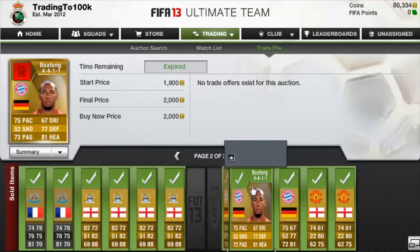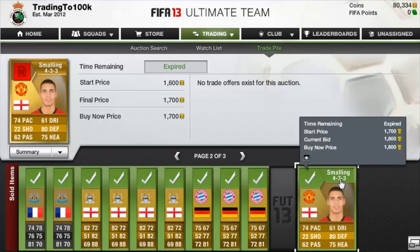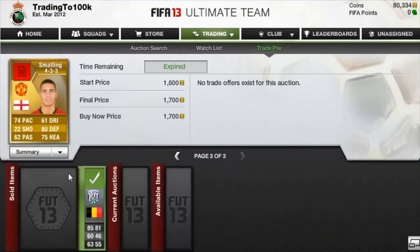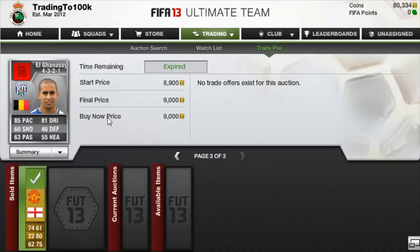Boateng sold for 2k, another for 2k, and another for 2,200. Smalin sold for 1,700 and the other for 1,800. Smalin again sold for 1,700. The silver player we picked up in the 4-3-3 — we bought him for 9,500 but he only sold for 9k, so we made a loss on him, which was very disappointing.